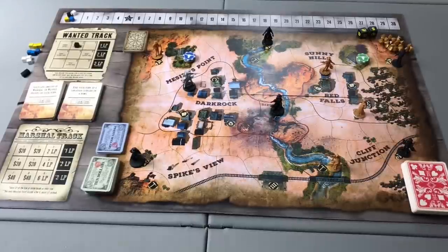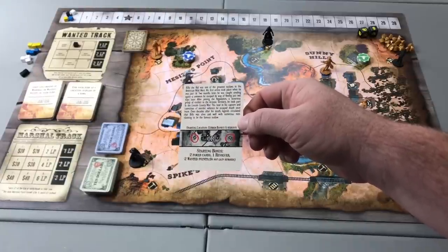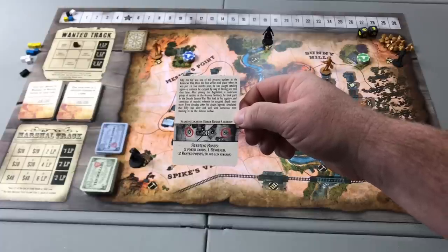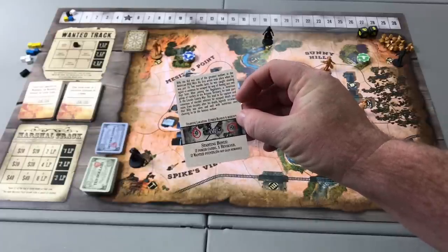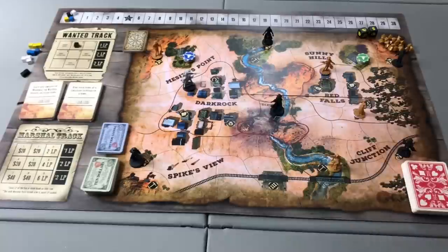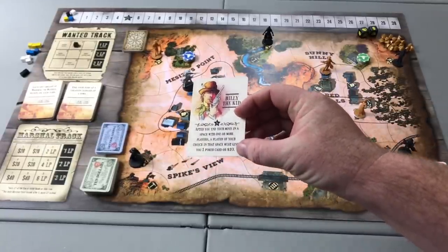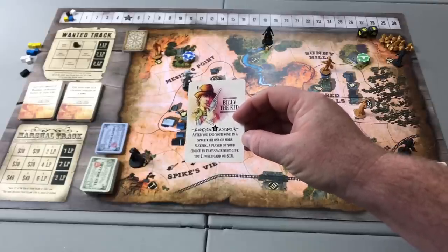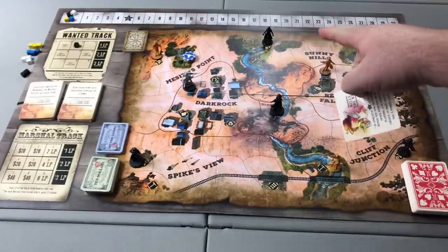Taking a closer look at the character cards in Western Legends: the back of the card indicates where players start their game, as well as the items, money, and weapons they begin with — their starting bonus. There is also a paragraph of historical information about the character that tells a little bit about their history in the American Wild West.